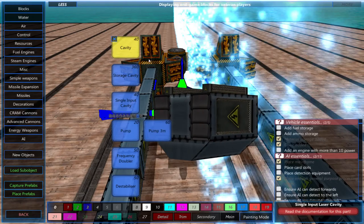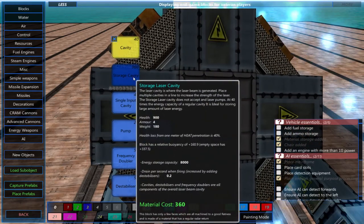The storage cavity stores 40 times the energy capacity of the regular cavities, but the laser pumps can't connect to it.